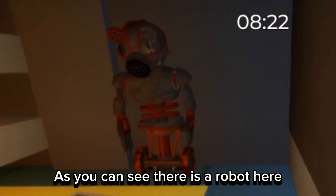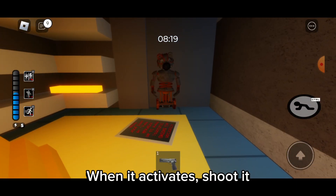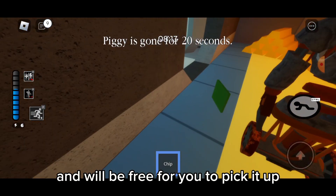As you can see, there is a robot here. The only way to activate it is to touch it. When it activates, shoot it. Now, the chip will fall out and will be free for you to pick it up.